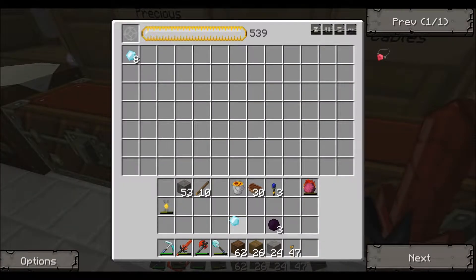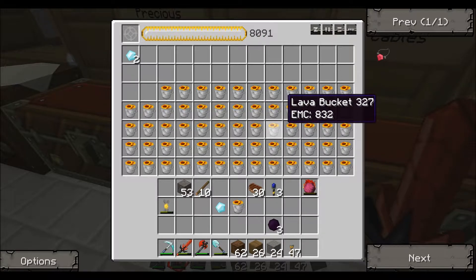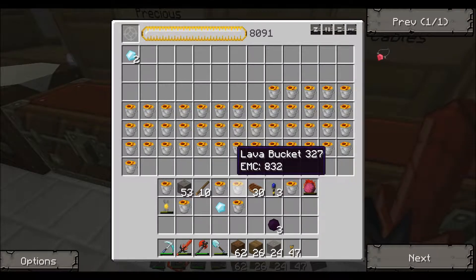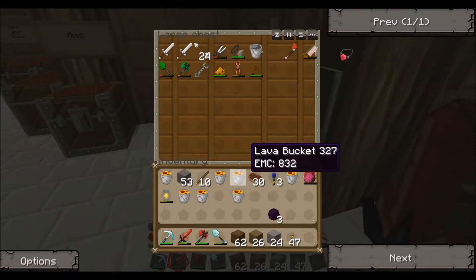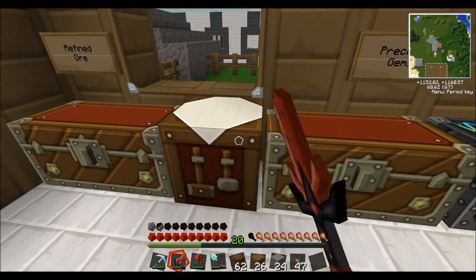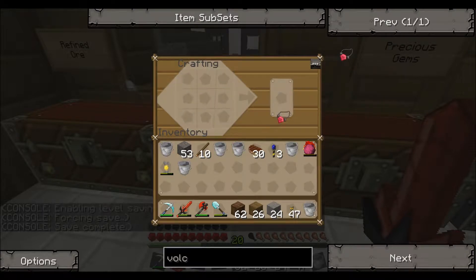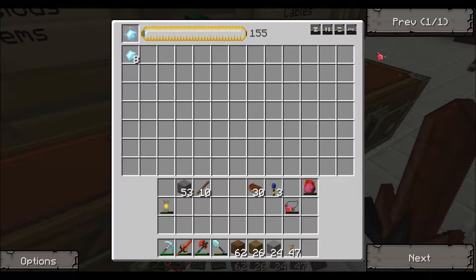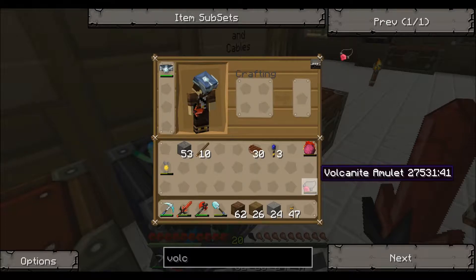Now I need lava buckets - boom, okay, that is a lot of lava. I need six - I'm going to take seven, one through seven, just to keep one extra for future use. It stinks that they don't stack so you have to move them one by one. Take the dark matter - and there we go, volcanic amulets. It does leave us with some empty buckets, we can just go ahead and condense those back.